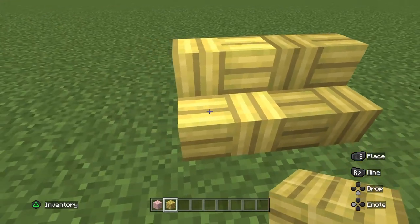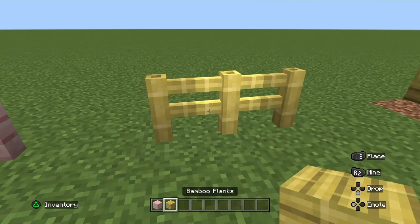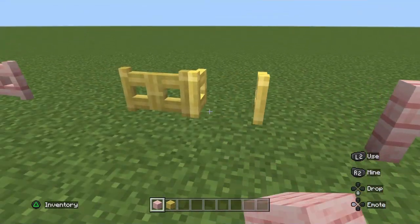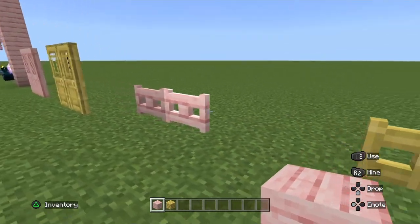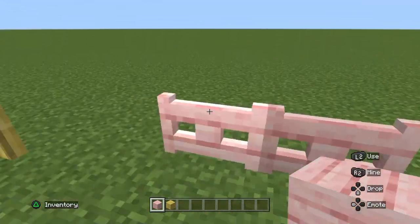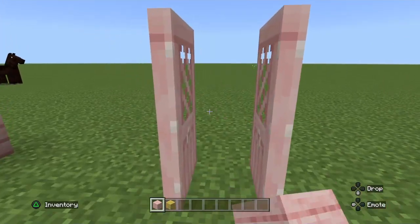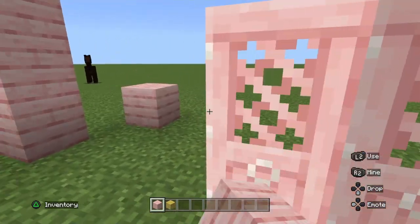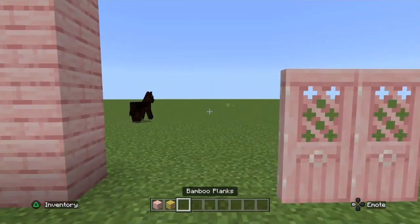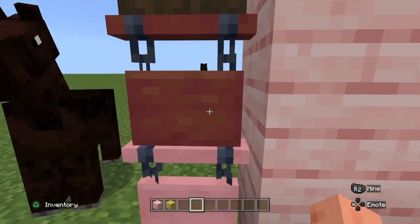The breaking animation sounds a bit different. These are the fences for the bamboo planks and the cherry planks. As you can see, there are fence doors, and of course new types of doors as well. We're also getting a new type of door variant, and then we're moving on to a new type of sign variant.